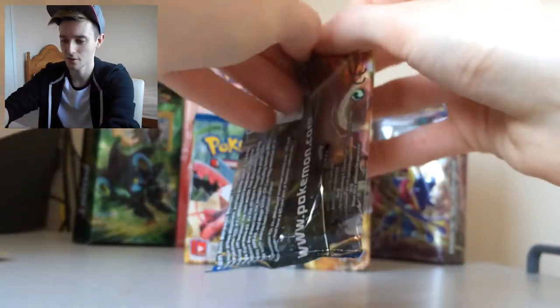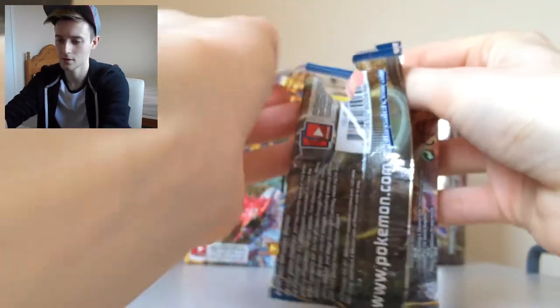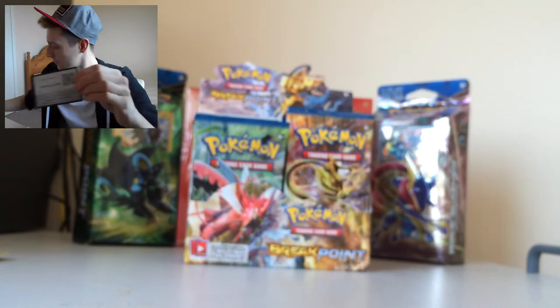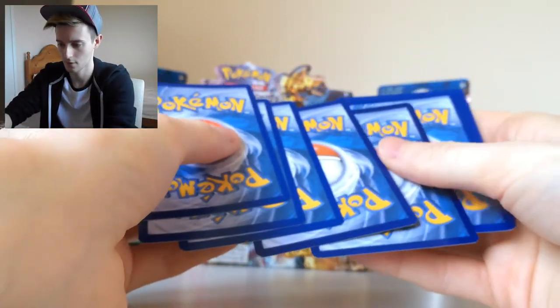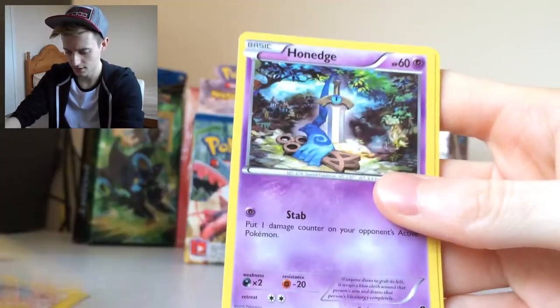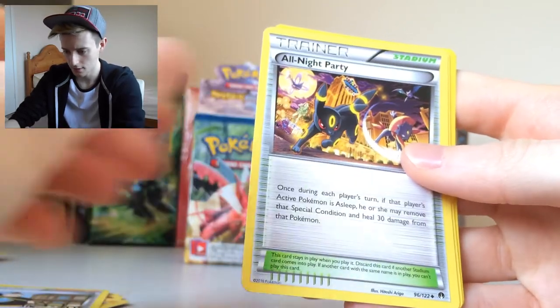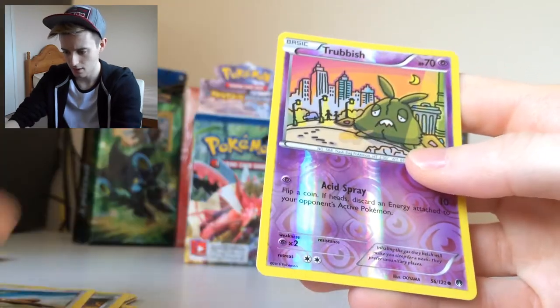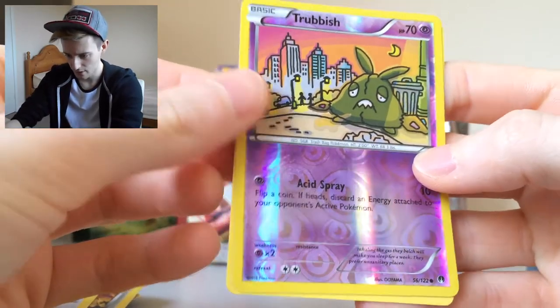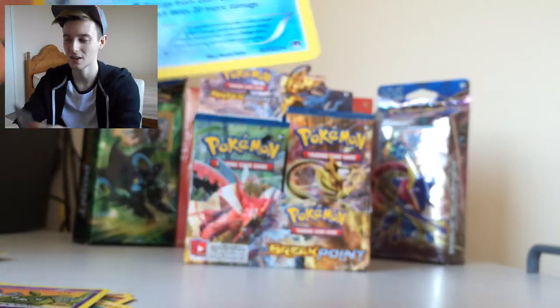Greninja Pack — I would love to get the Greninja Break as well. I assume it's Greninja Break because it's on the front cover, and obviously the King's Rock Greninja as well. We have Spritzee, Shinx, Honedge, Pancham, Blitzle, All Night Party, Stantler, Reverse Trubbish — that's quite cool, that artwork is quite big — and a Regular Rare Greninja. I already know I'll have that because it's in the theme deck, but that's cool anyway.